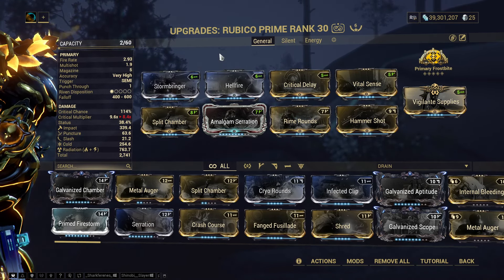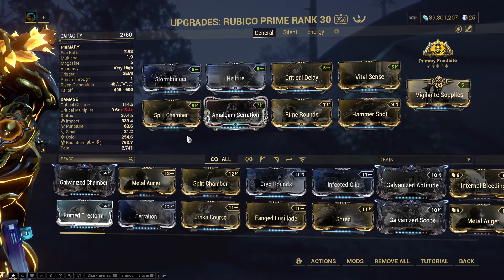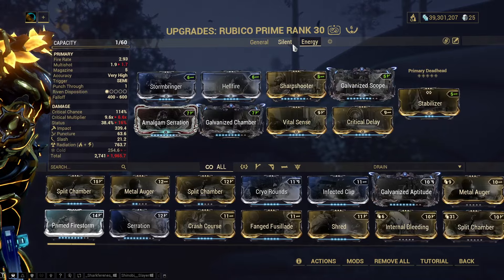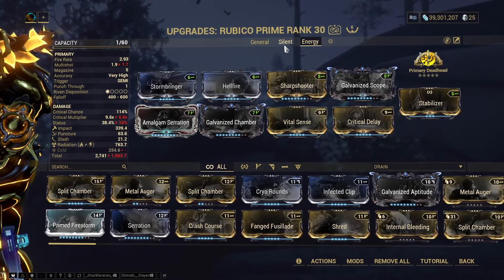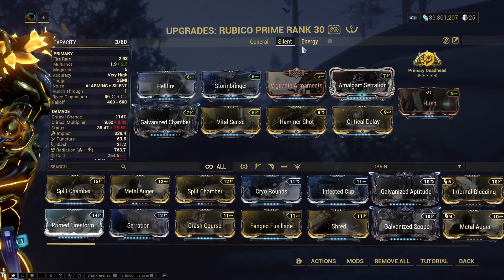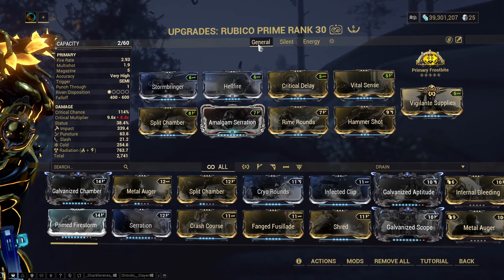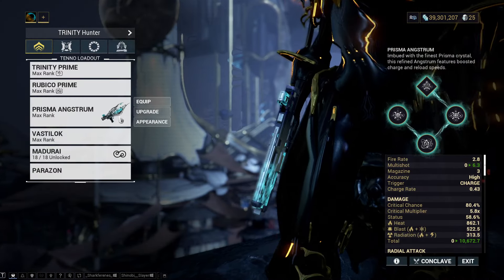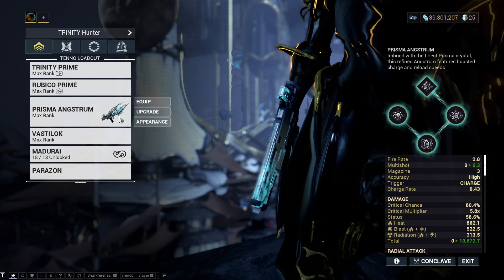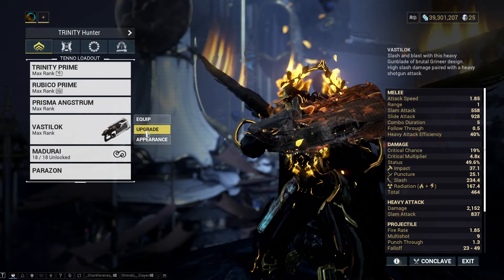Don't use galvanized mods for eidolon hunting — use them for endurance or kill missions. Sharpshooter is super nice and will be featured in a build of the week with Frost. Your secondary weapon is largely irrelevant for eidolon hunts.